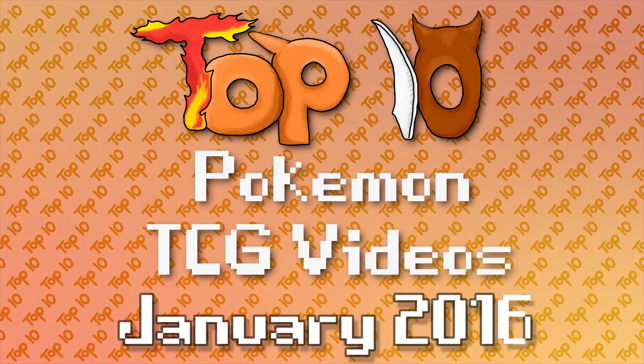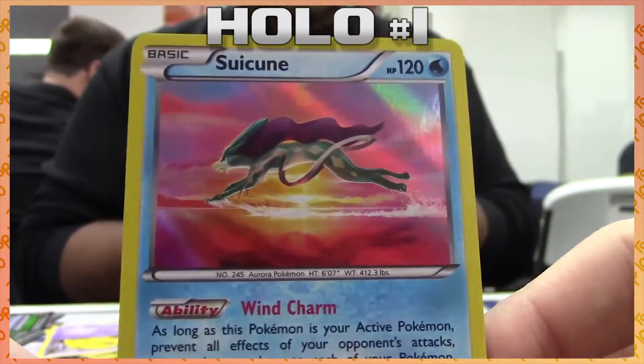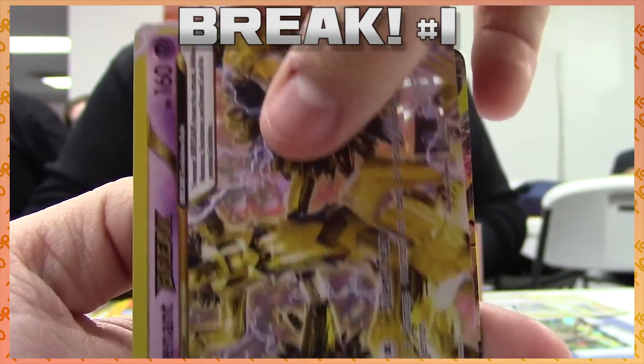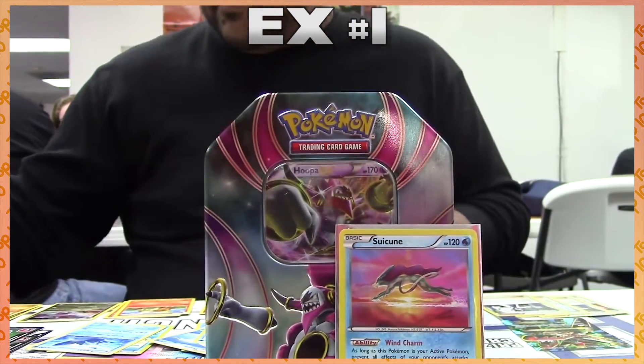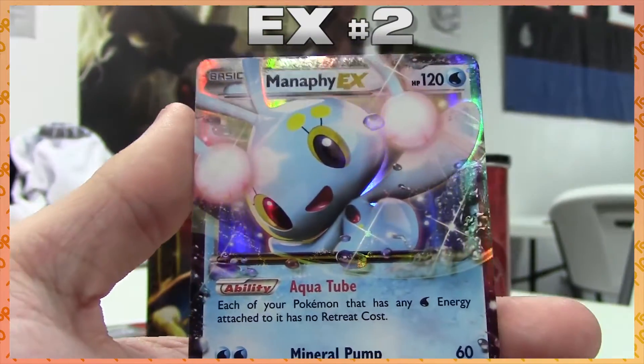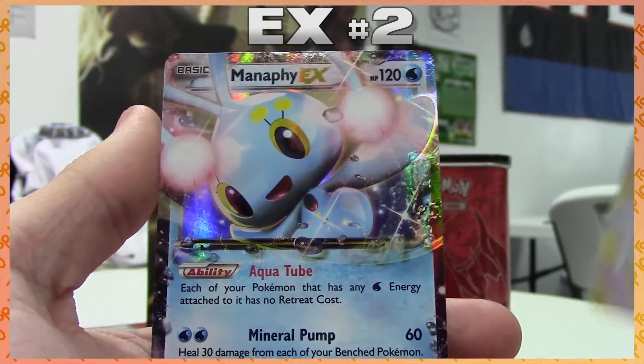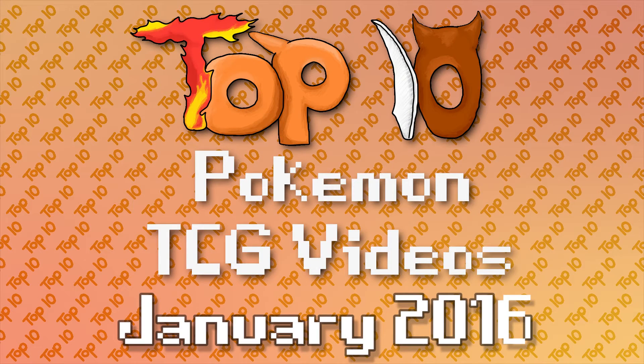Let's follow it up with a guy who is no stranger to the list, opening up some pre-release packs of the brand new set Breakpoint — friend of the program and former co-host, 8BitBock everybody. Can you say hashtag two ultras one pack? A Suicune holo, then a Trevenant Break — awesome — and another ultra rare. And another pack with yet another Trevenant Break and another ultra rare. As somebody who was actually there when 8BitBock opened his packs, they were truly radiant. Who else has pulled a Break and another ultra rare in the same pack twice in one day?